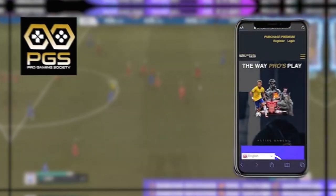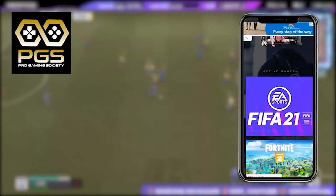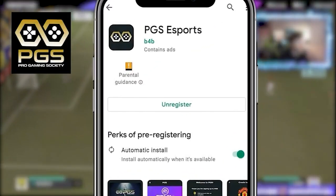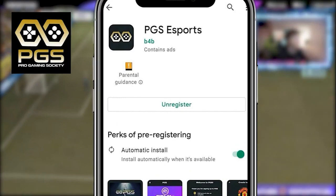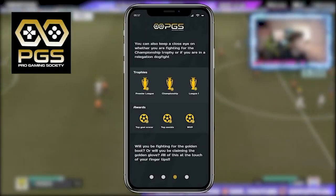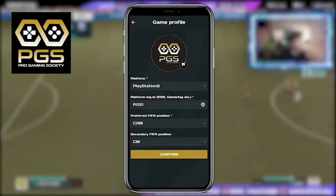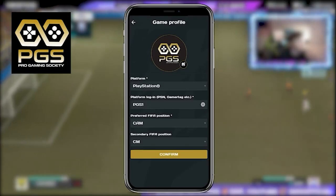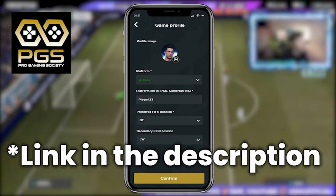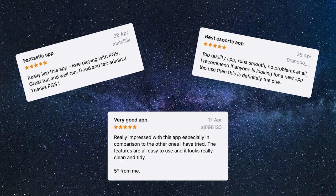This video is sponsored by PGS, Pro Gaming Society, the number one unrivaled source for all things esports. Download their mobile app now, available on the Apple Store and Android Store, with over 20,000 active pro clubs users across the globe. Create your own profile whether you're on Xbox or PlayStation, share your stats, see how you rank on the leaderboards, and get involved in some of the most exciting competitive football around. Link will be in the description below.